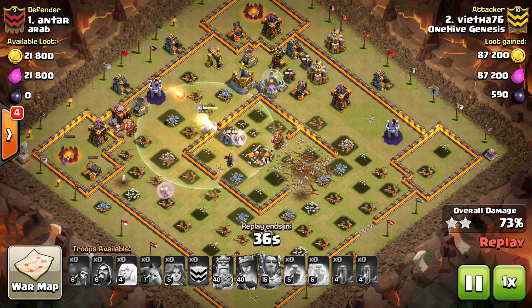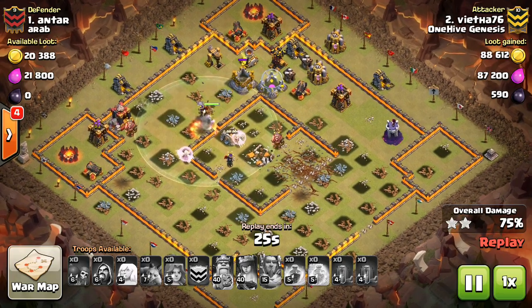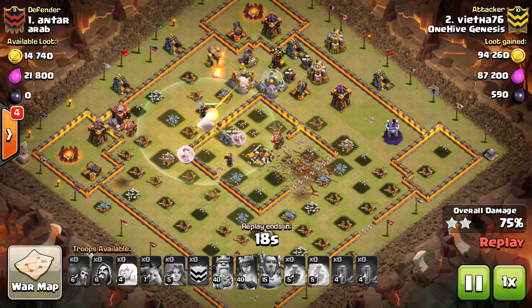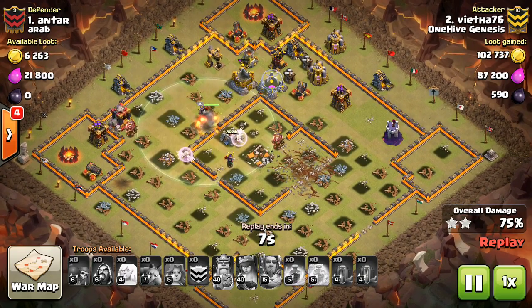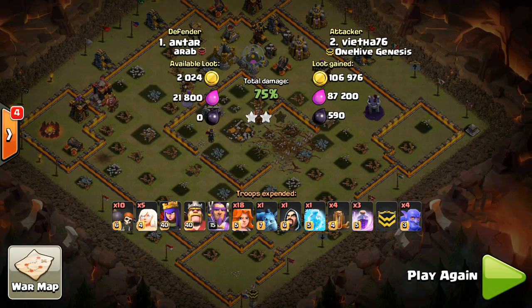Their hit points are actually pretty solid and I don't think that's the issue, because if you put a few healers on them — remember healers do more healing to regular troops than heroes. Think of a queen walk where you typically need three or four healers; for bowlers you can usually get away with two, maybe three, and they'll keep them at pretty much full health unless there's a ton of point defense. I think they could have potential at Town Hall 11 to create funnels and push the Valks the way you want, since Valks are pretty much what people use at Town Hall 10 and 11. Bowlers could be a nice complement to keep the Valks going in the right direction.